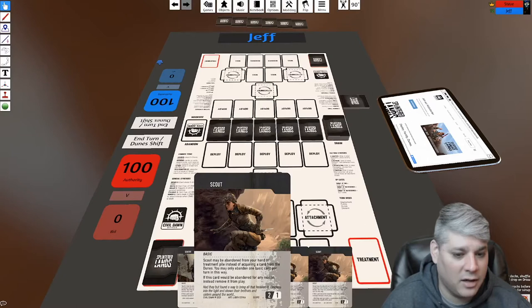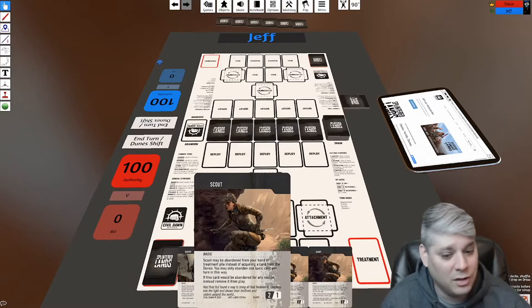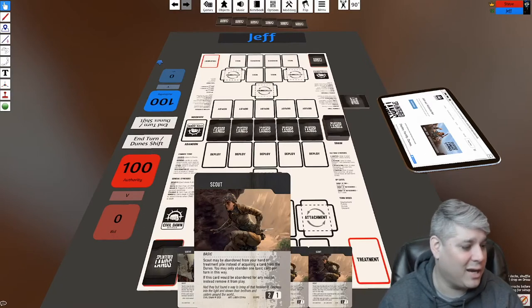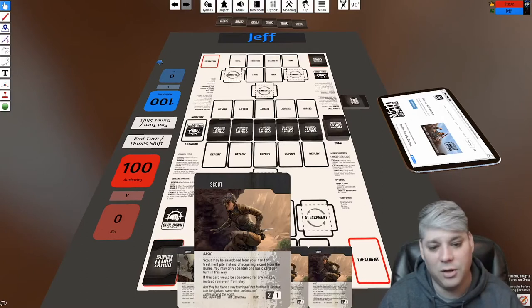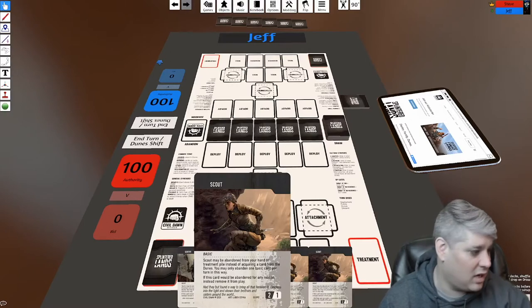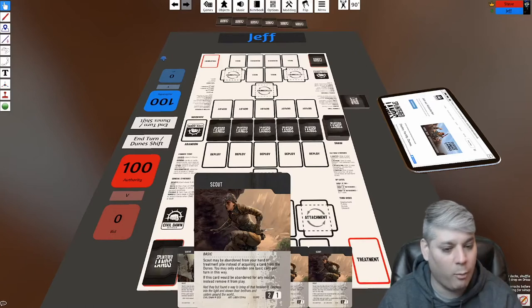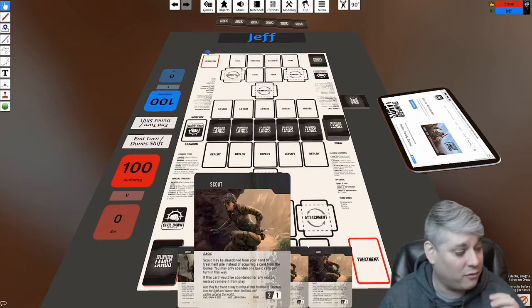The cards all have the same rough layout. At the top is the name — basic cards are called Scouts. Then you see their traits, which are little keywords that work for that character. Below is ability text. Scouts are the most basic card: you can abandon them to get rid of them from your hand, they can be upgraded into other things, and then you see a two and a one — the dark gray is attack power, the white is defensive power.